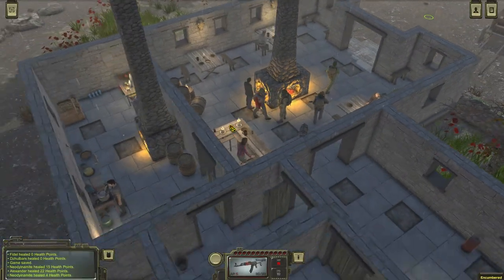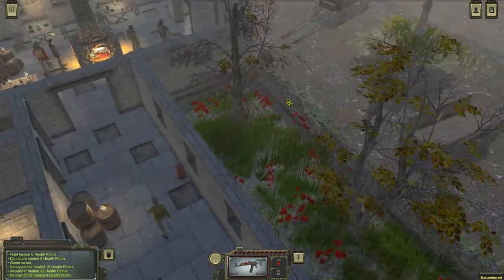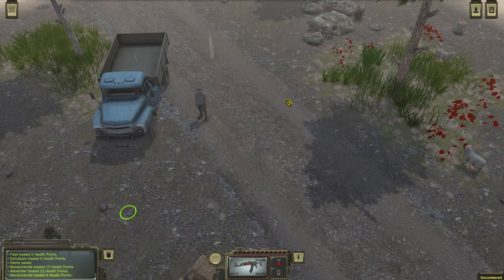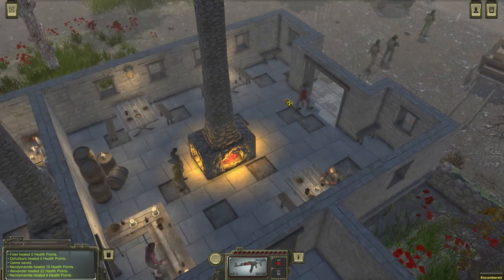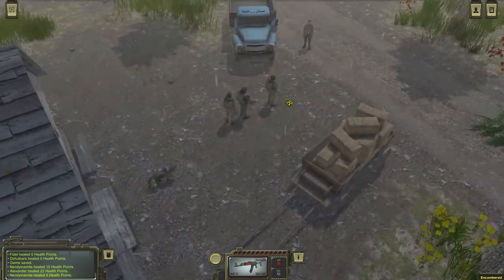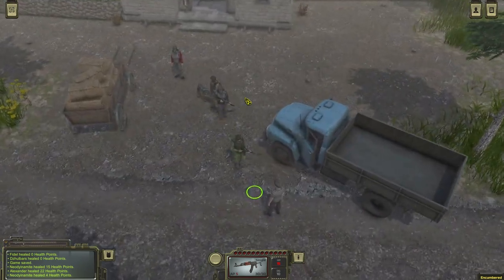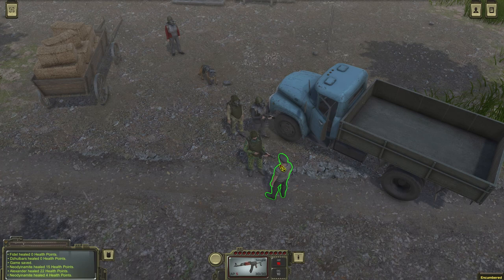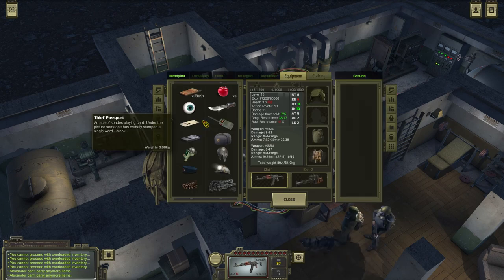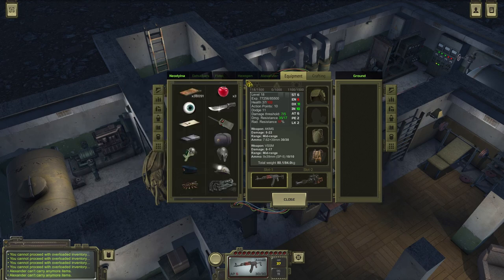Ladies and gentlemen, we've returned back to the very first inn where we started our little adventure in the mountain pass. We've done everything we could over here. We found the bunker, solved the mystery in the castle, killed the talking mushroom, killed the people mind-controlled by the talking mushroom. We got ourselves some new weaponry and new armor. But I think it's actually time to go back to the main region of the game, back to our base, resupply — and then probably go back to the dead city.